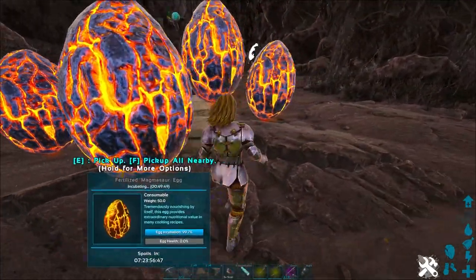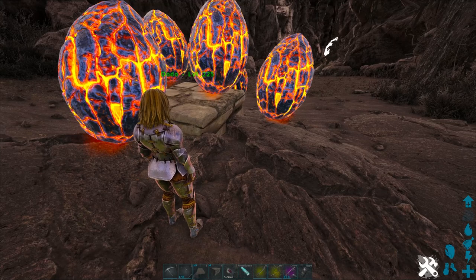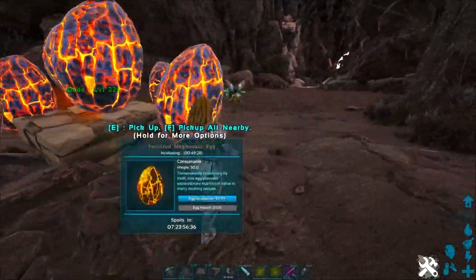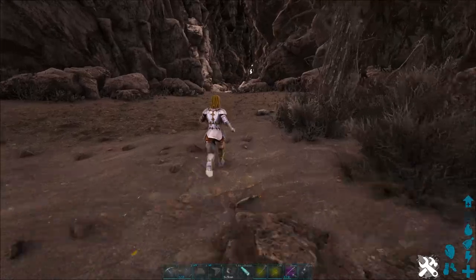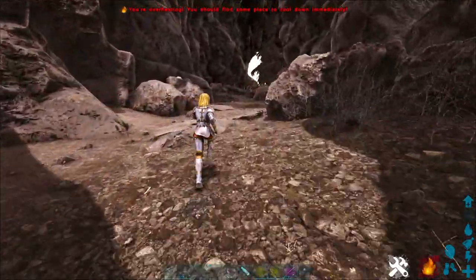Basically, you just load the top of this up with some Magmasaur eggs. If you're taming a high-level one and it takes a few eggs, you come back later and drop some extra eggs on top. That's all you have to do — that's the setup. I have air conditioners over there to keep these alive because these are spawned-in eggs. Egg level does not matter; all you have to do is get him to follow you and eat an egg.